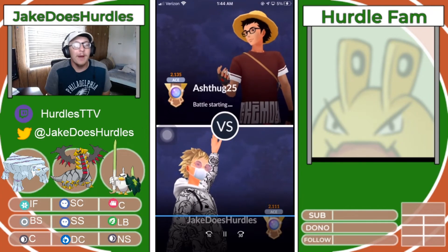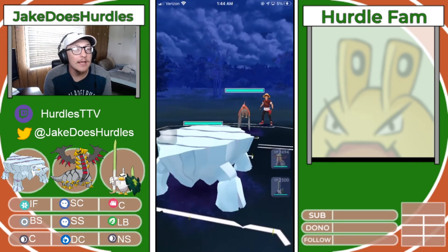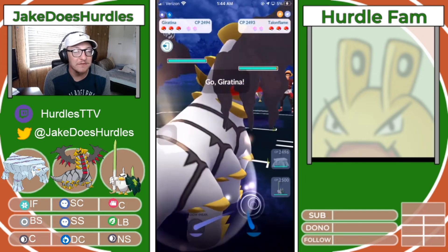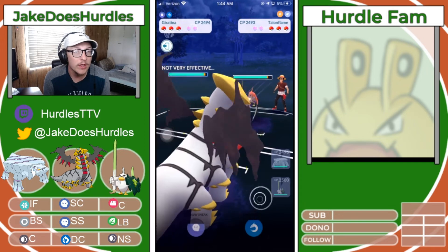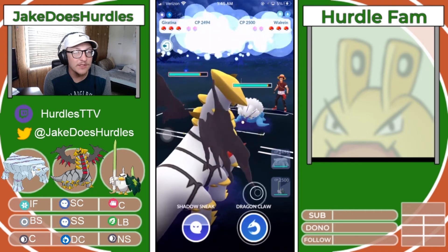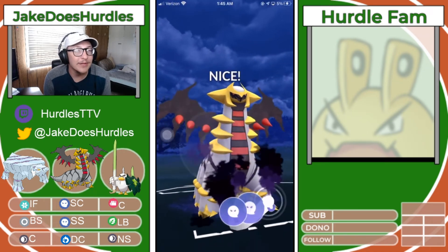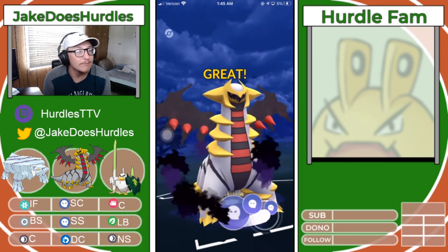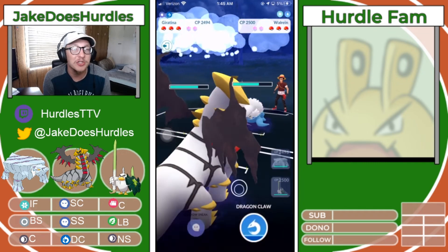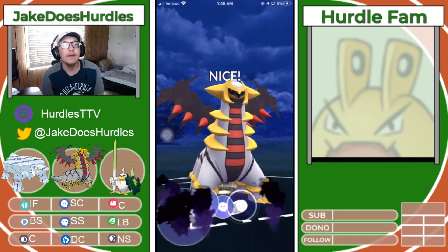Getting into the final battle of our set — a big push for MMR gains. We've got another Talonflame into Avalube lead, which is not my favorite. I learned something new today: ideally you want to throw Dragon Claws even against Ice types because it's more energy efficient. Shadow Sneaks are only going to be used against Fairies and Steel types — that's what my coach told me. I'm new to typings. I used to just pick the coolest Pokemon growing up and run Beedrill into the Elite Four.